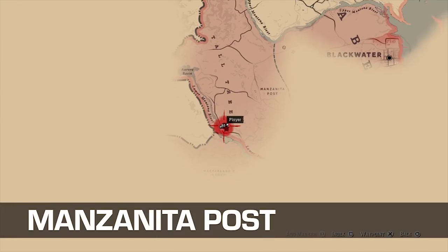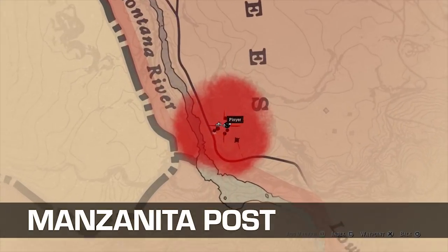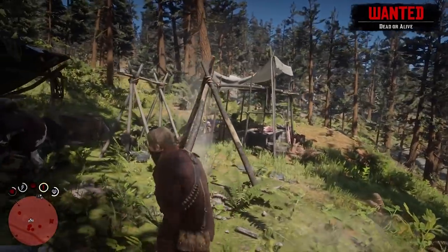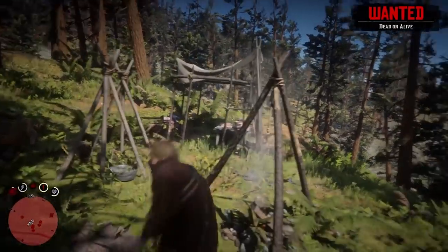And finally, the Trapper appears just southwest of Manzanita Post in West Elizabeth. You'll find him along the lower Montana River, leading southeast from Aurora Basin.